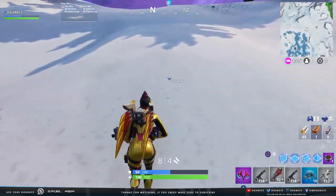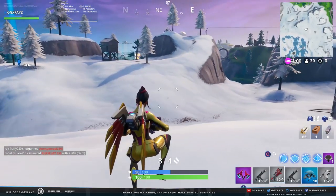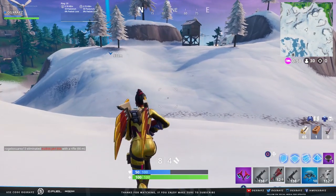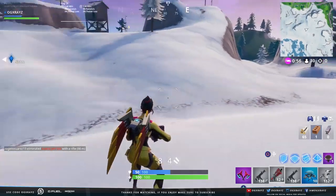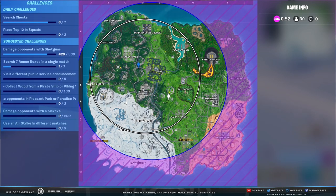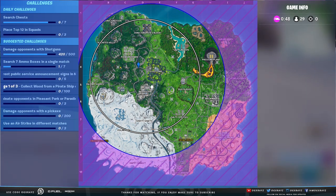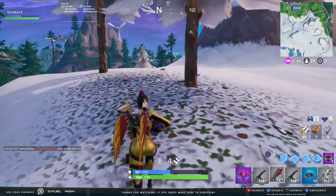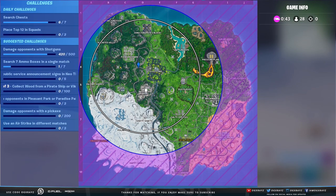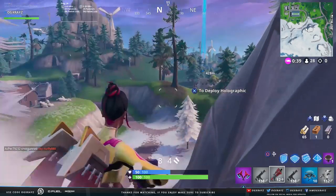I actually really like this one — the gold trim on it looks really freaking dope. I think this might be my favorite one, it's just like straight up gold. So you pick that one up, then you make your way over by Salty. It's actually going to be over here by these trees. This one's going to be over by the actual wind stream that's located in Neo Tilted.